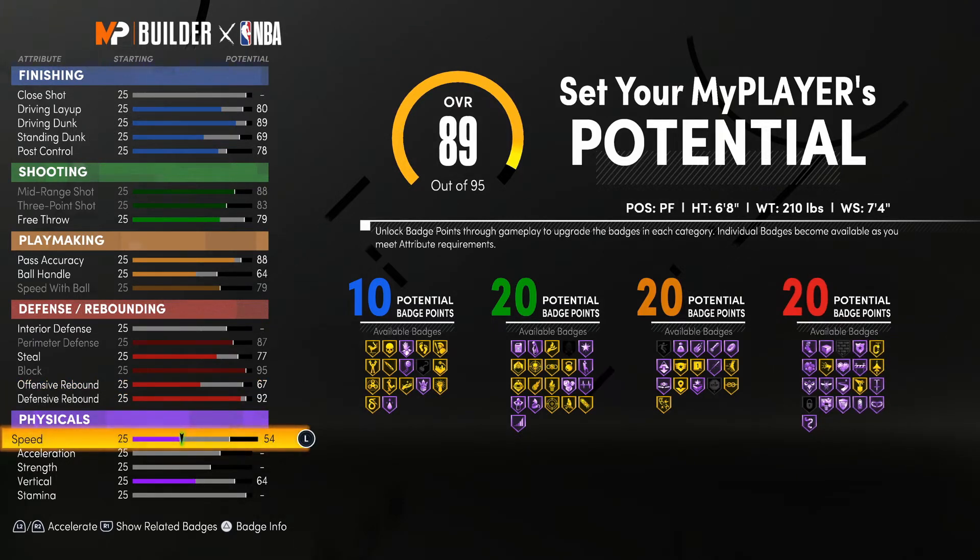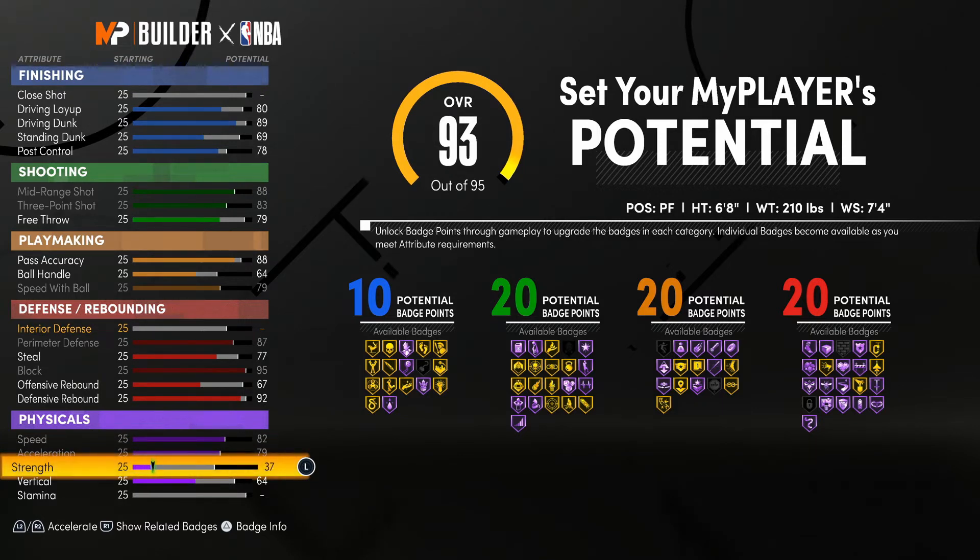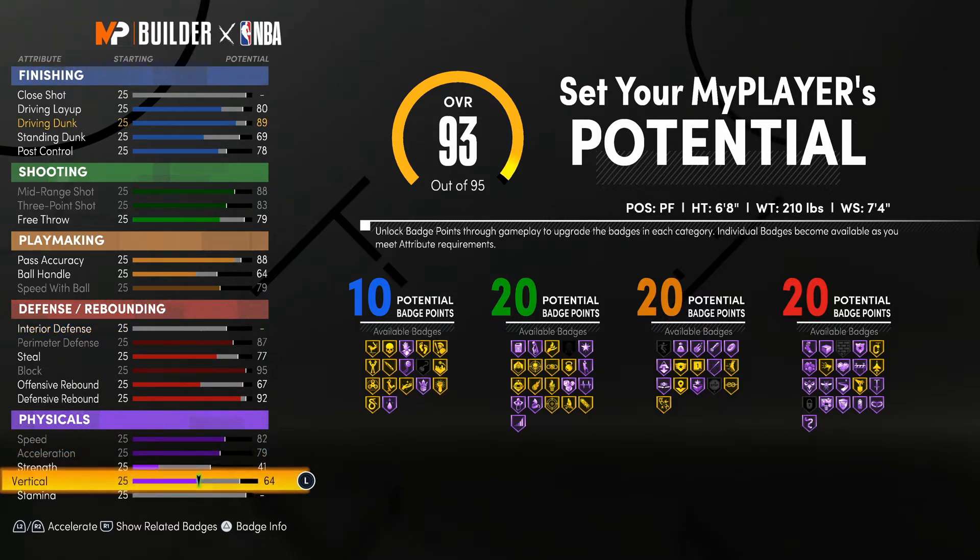The badge count — look at that — that's 70 badges: 10, 20, 20, and 20. We got everything we're going to need as far as finishing goes, more than enough for shooting, more than enough for playmaking, and that is a pretty solid defensive lineup. All around build if you ask me.